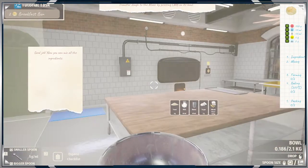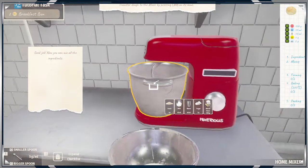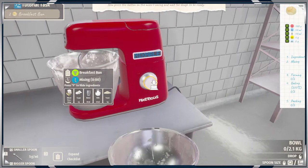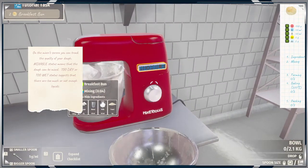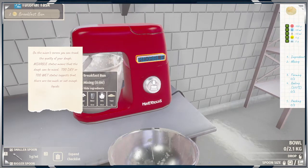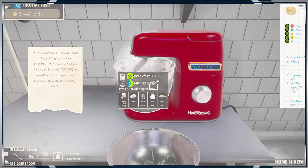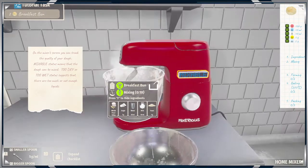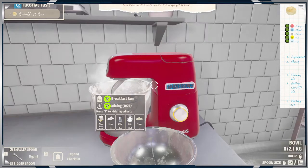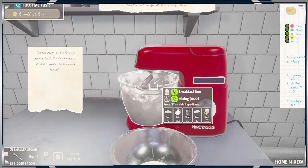So we have done it. Good job — now mix all the ingredients. The screen can track quality. Miscal status means try to avoid too dry or too wet status — there are too many or not enough ingredients. 20 seconds. Now turn off the mixer before the dough gets spoiled.